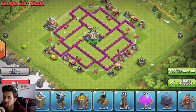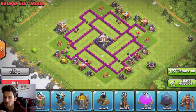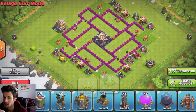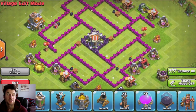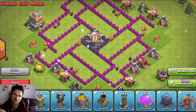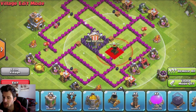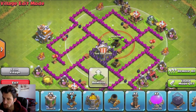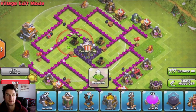In the middle we are doing a farming base, because I don't really feel like pushing trophies on this account. We want one of our best defenses in the middle, which is our clan castle — it can have so many troops in it. Everybody knows the importance of the clan castle, so that is going to go in the middle. Around this little cyclone — hey, I guess that's what we can call it — the cyclone base.